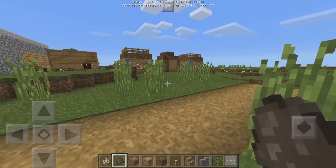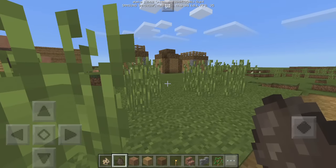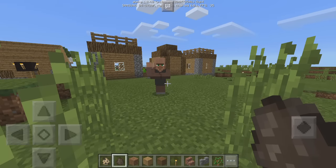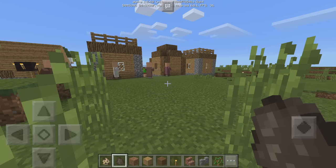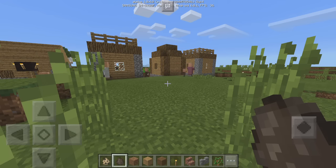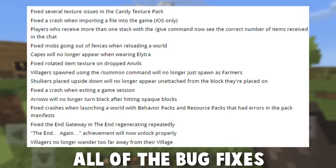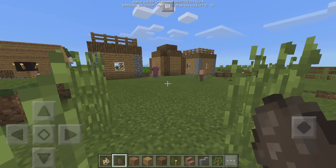One big fix is the crash that would happen when opening a world that had behavior packs or resource packs with errors in them. Sometimes the texture packs or behavior packs would have an error and it would make your world crash so you couldn't open it again. They've now apparently fixed that, which is amazing. There are a ton of bug fixes — I've only covered a few, but there's a link to the full changelog below.